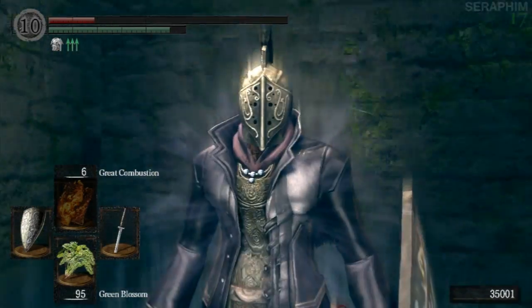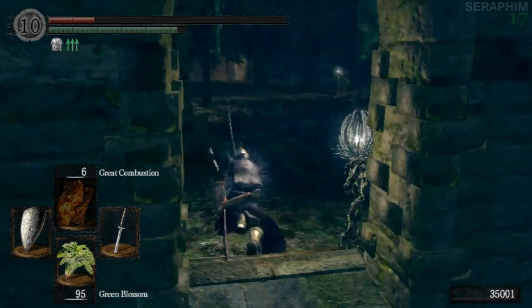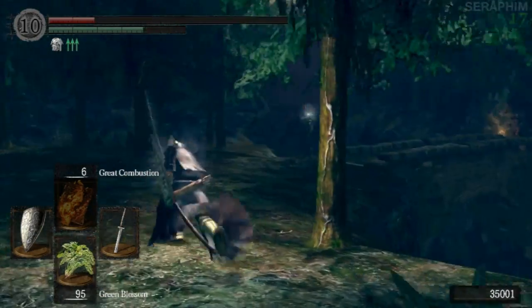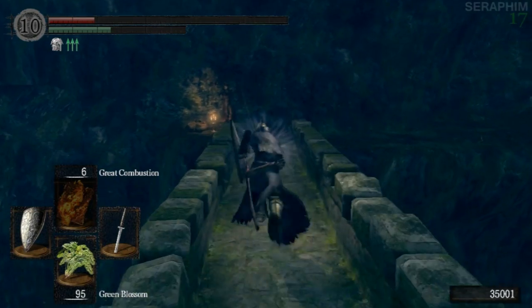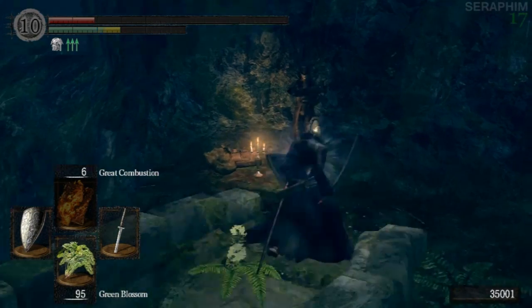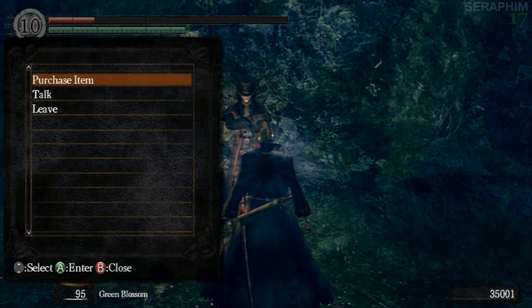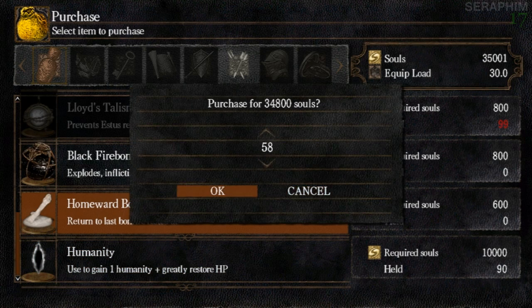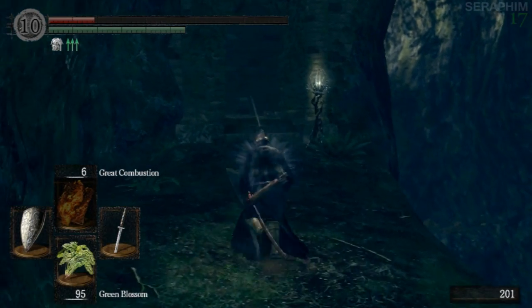Now that I've killed the faster enemies, I run to the shortcut. With the shortcut open, I'm going to homeward bone back and pay a visit to Chester, who is the merchant of the DLC. If you're a PvP player, this guy sells a bucket load of humanity, green blossoms, and a lot of things you need to stock up on. You'll notice I buy as many homeward bones as I can and then use one almost immediately.